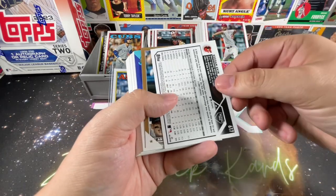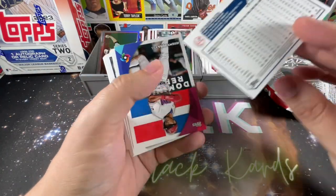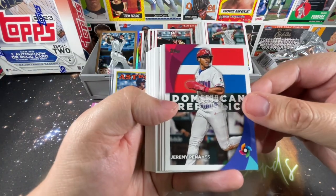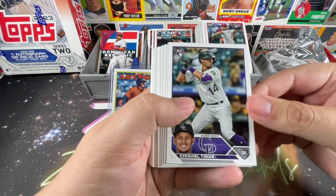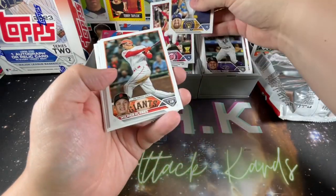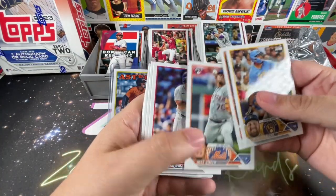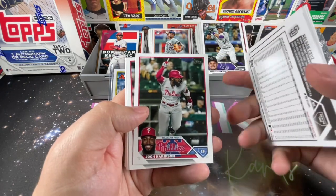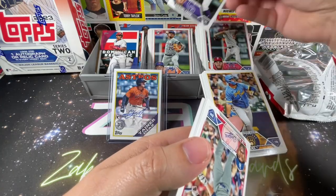Got an Orioles Keegan Aiken — another rainbow foil. Anthony Rizzo out of 2023 — nice gold card. World Baseball Classic Jeremy Peña. Bo Jackson on the All-Star card — Bo knows everything. Ezekiel Tovar, Tellez — a lot of duplicates here so we'll move right through. It's a 330-card set, which has been pretty much the standard for a number of years. Flagship sets — Series One, Series Two, Update — tend to be 300 or 330 cards.